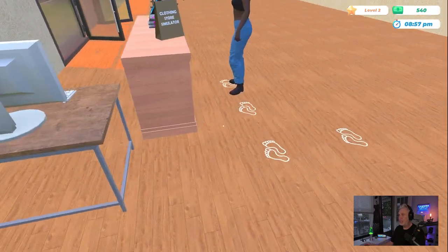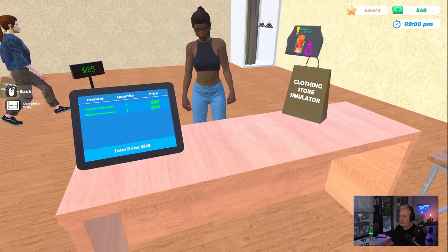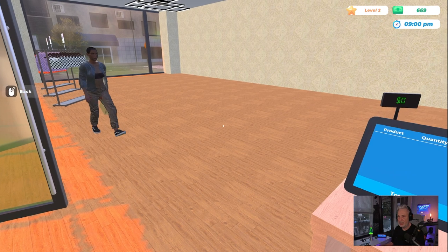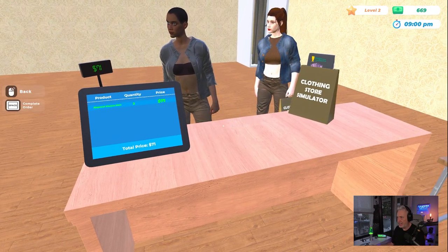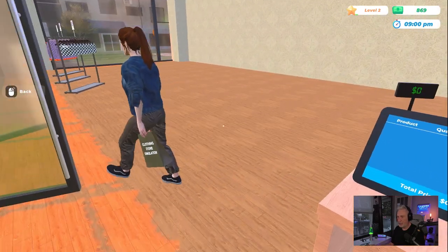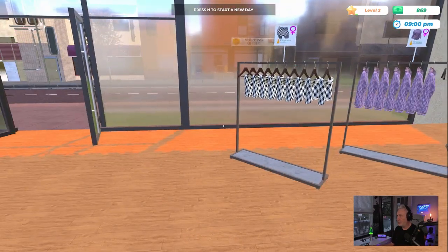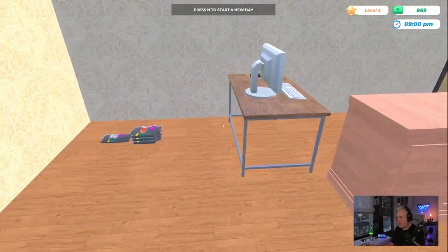I think they made the box around the items a little bit smaller in this early access. It looks like you have more room to be able to set it down — the box width for putting stuff down was wider before, so it looks like they changed that. I also want to look at the computer when we get a chance. The day ends at nine o'clock — which is now. We didn't run out of anything, so we shouldn't have had any disappointed customers. At the end of the day I just have dresses and skirts left over.